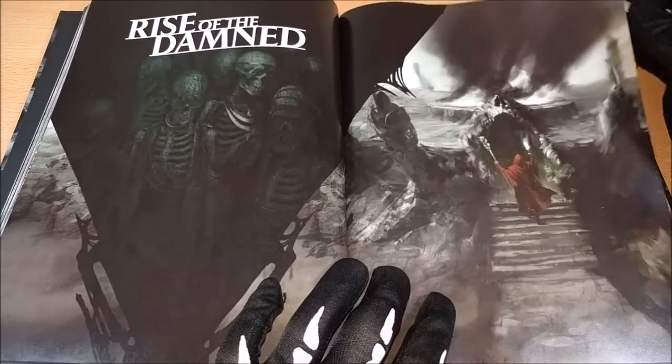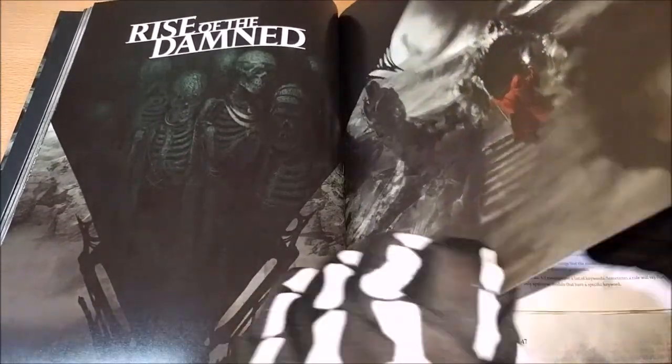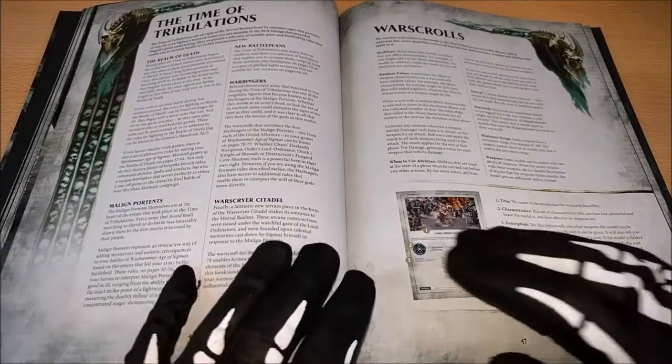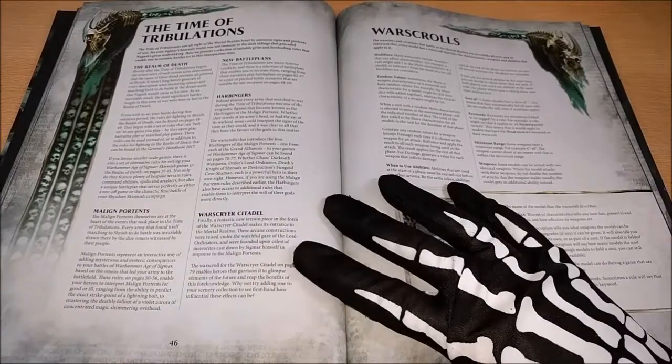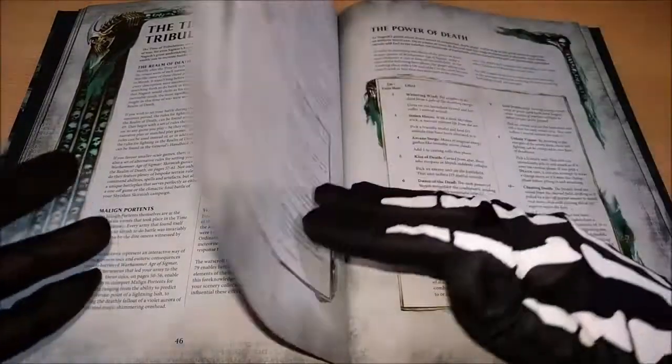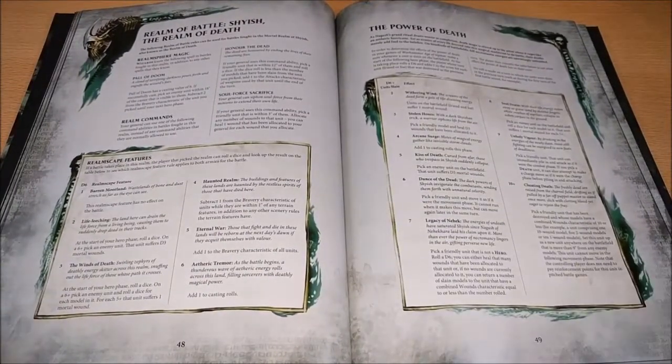Here we can see another wonderful image — they are really nice. And the rules about Shyish, for example the new battle plans, the new Harbingers, the Knight of Shrouds — how they are presented in this book.